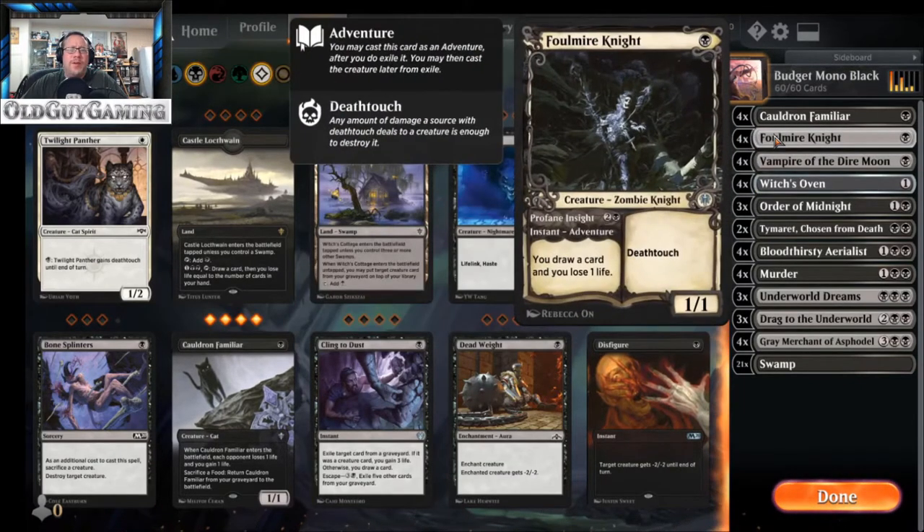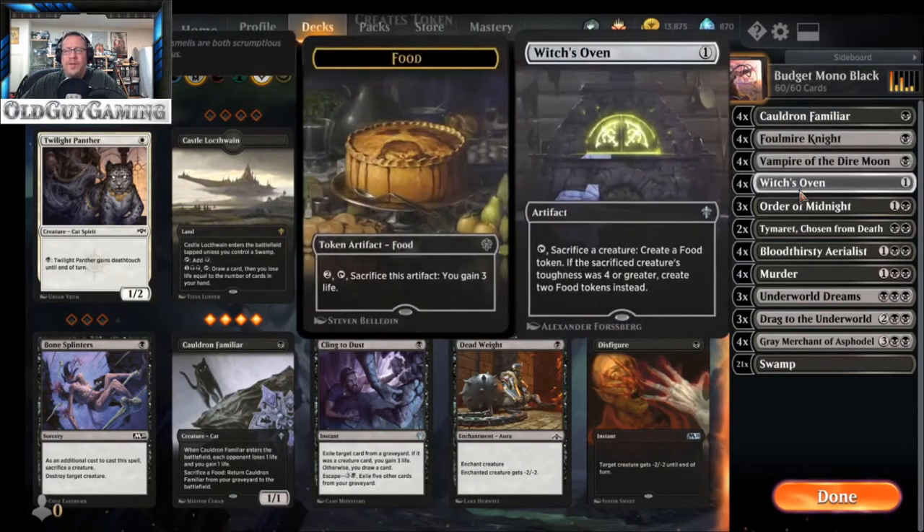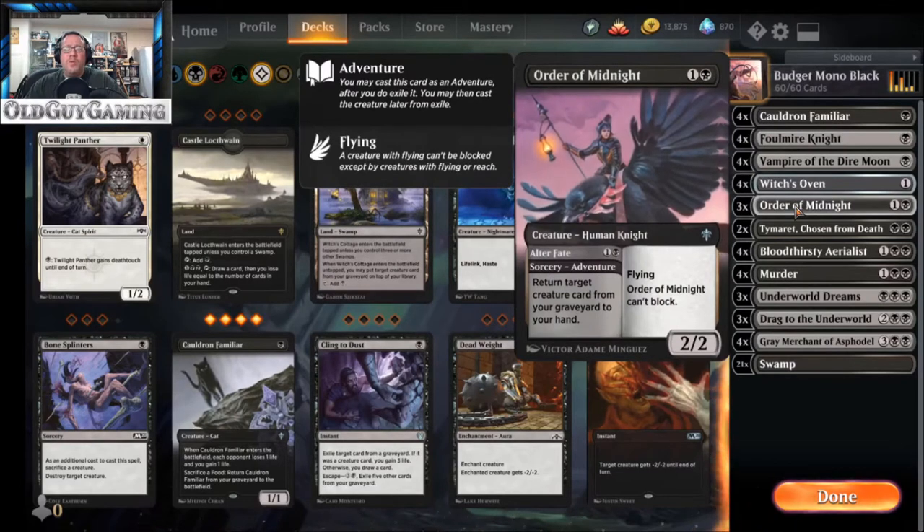We also want to put stop-gaps on aggro decks to make sure if they're attacking us, they'll pay for it. I've got a couple of good death touchers: Falmar Knight is a 1/1 with deathtouch, which is fantastic. In the mid game you can lose a life to draw a card, so it doubles as a card draw engine. Vampire of the Dire Moon is one of my all-time favorites — a one-drop with both deathtouch and lifelink, so it gains you life and prevents large creatures from attacking because they'll be killed by deathtouch.